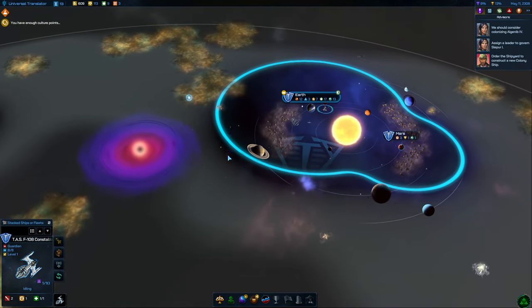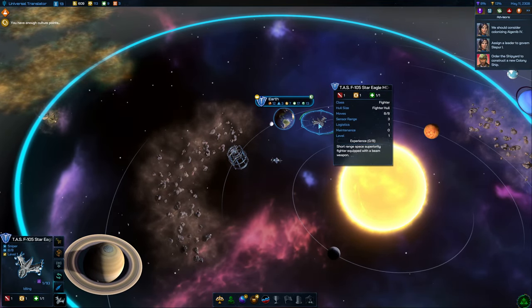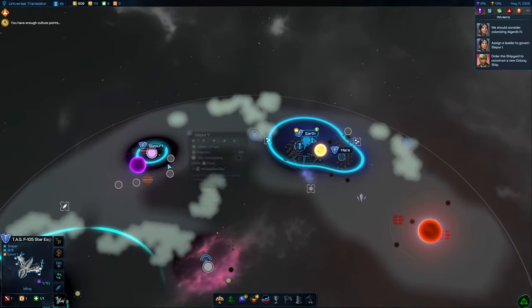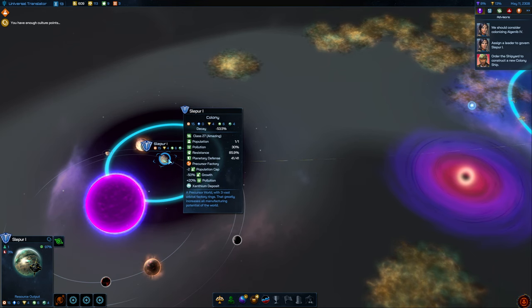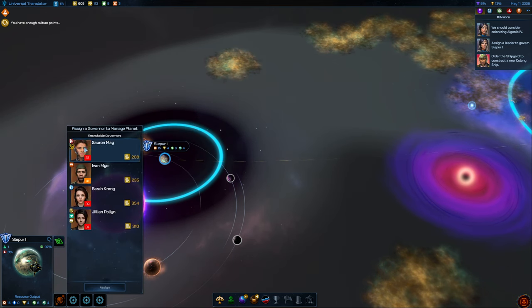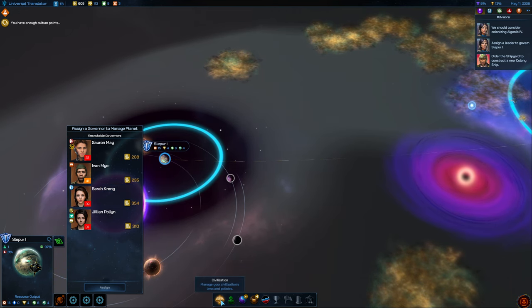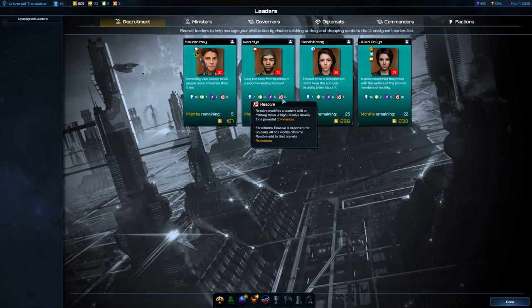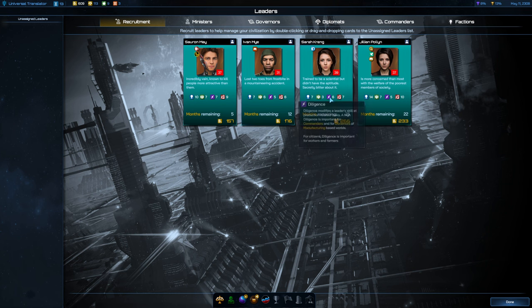We've now got Guardianship 2 — we'll probably just keep that at Earth. We've also got a Star Eagle — we'll take that one to Slepia 1. We want to turn this into something and assign a Governor here. Let me go back into the Leaders and see which ones are which. A Governor of manufacturing base worlds wants high diligence — this guy's going to be the one.